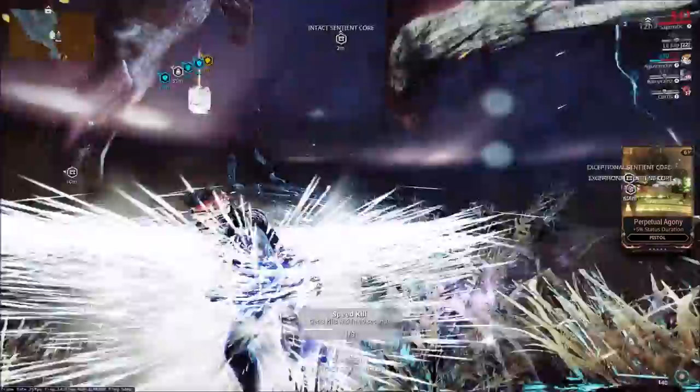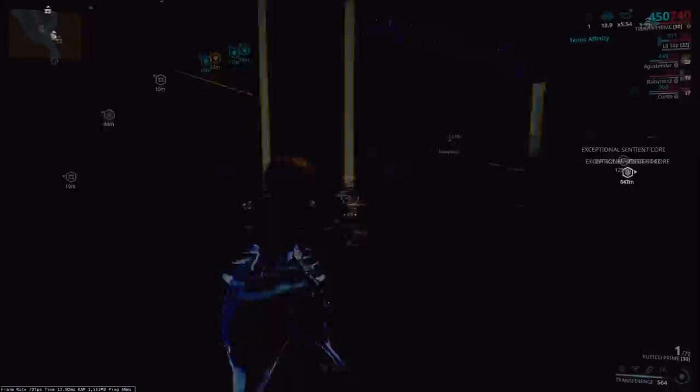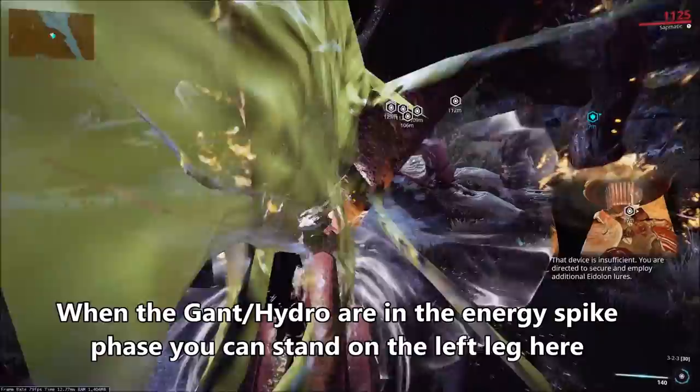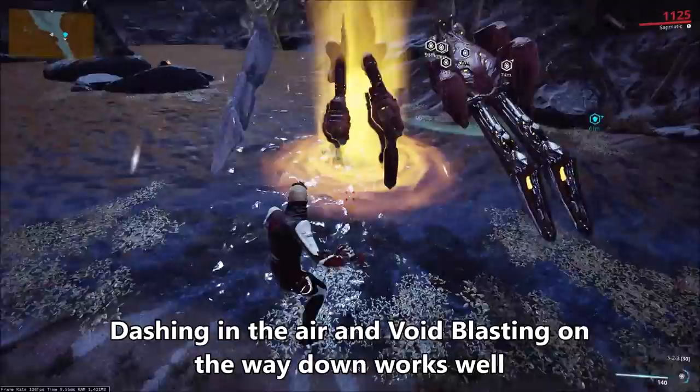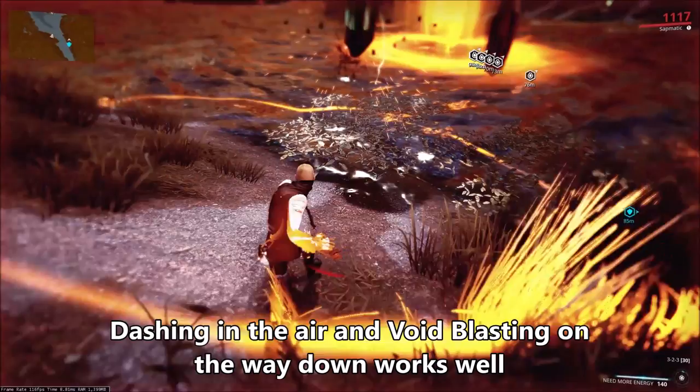The Unaru Wisp spawns were also changed during the update because it seems like the Eidolons now have a higher hitbox. You're going to need to be higher up with your Operator in order to actually damage them with your Void Blast, thus creating an Unaru Wisp. The two main techniques to guarantee a Wisp are standing on his left leg, or dashing up in the air with your Operator and Void Blasting it on the way down. These also seem to work when the Eidolon is first spawning out of the lake.